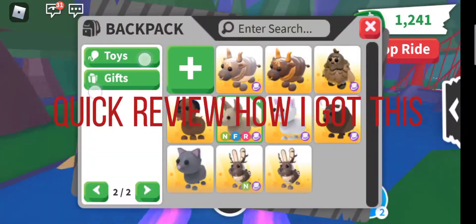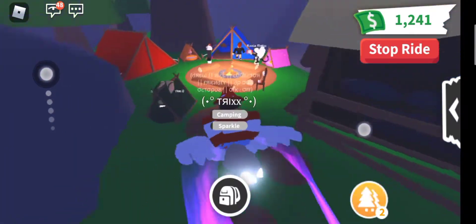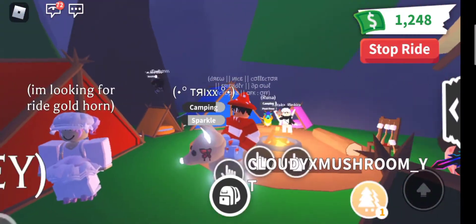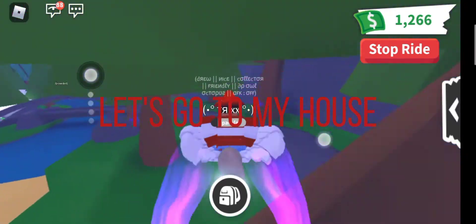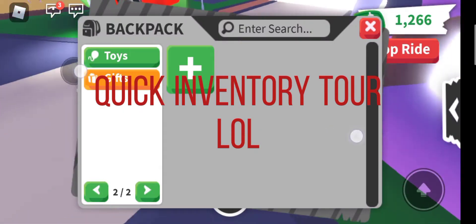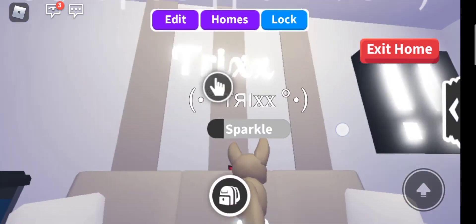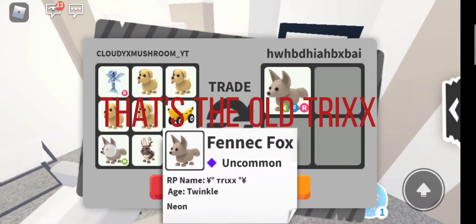Quick review of how I got this. Let's go to my house. Quick inventory — turtle. This is Trix's house. I'll make a house for my neon pets. Just another review of how we got Trixen. That's the old Treks.